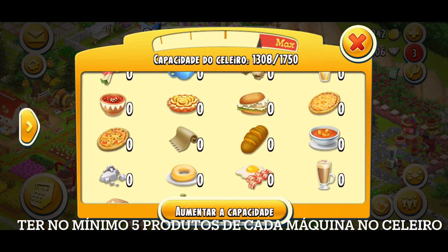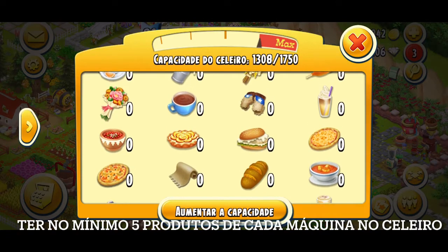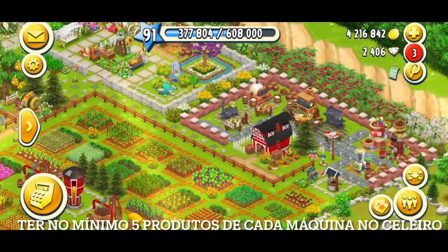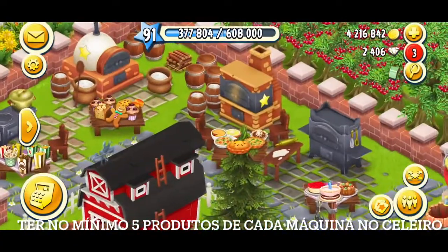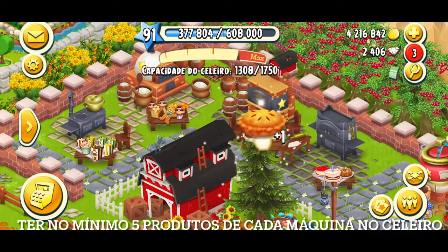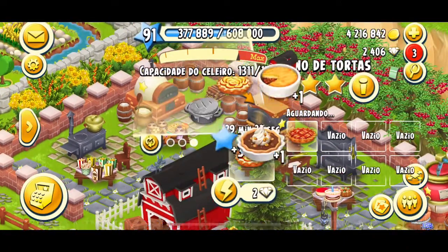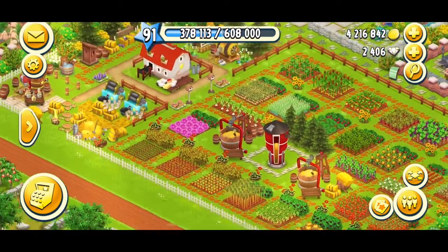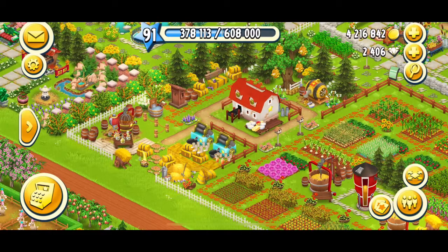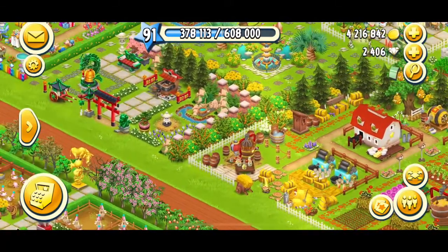Não deixe faltar suprimentos como nata, queijo, leite, donut simples — que já está na minha máquina produzindo — e azeite. Essas coisas são super importantes. Eu estou com muita coisa zerada, então tenho que correr na produção para, se caso cair no pedido, eu já ter esses pedidos. Minha fábrica de laticínios com nata, queijo, manteiga; minha máquina de molho com os molhos prontos, azeite, maionese.